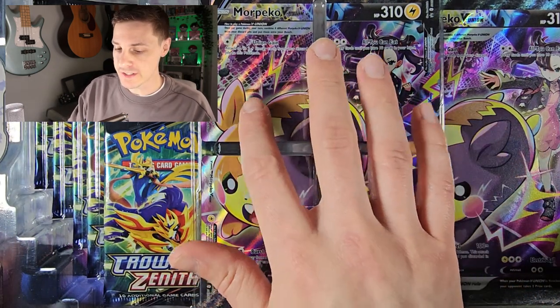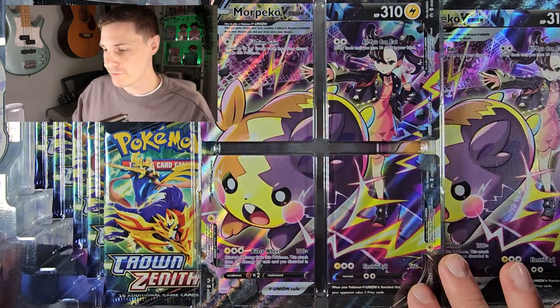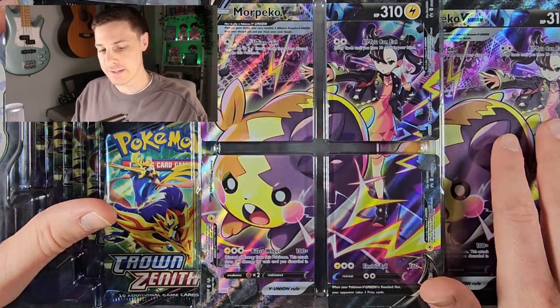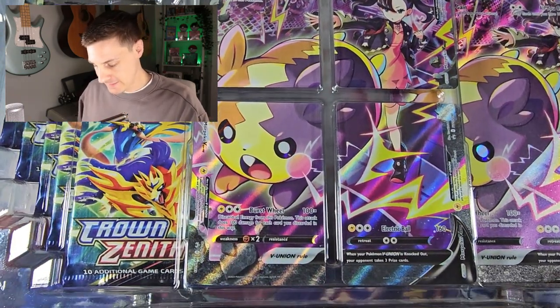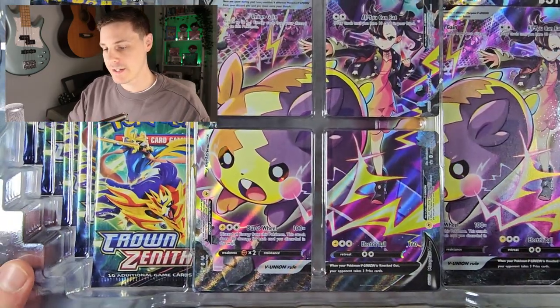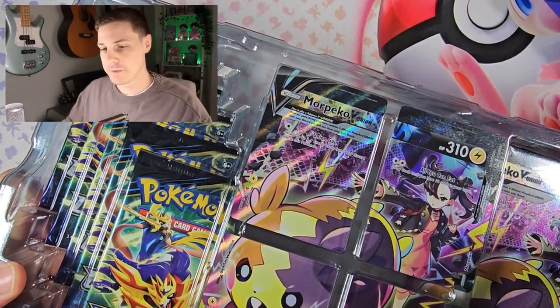At the top of the box you've got the V Union Morpeko card there, the four-piece union, and then the jumbo card, and we have five booster packs underneath and a playmat. Let's put these to one side and have a look at this playmat.